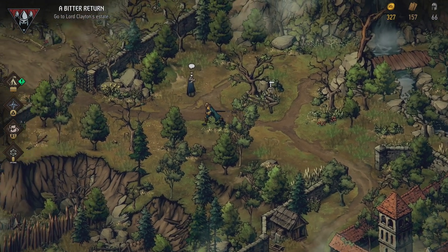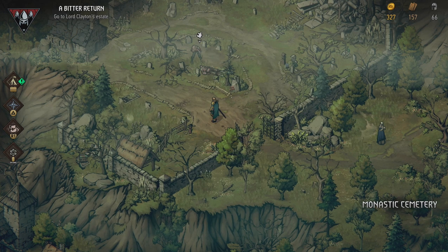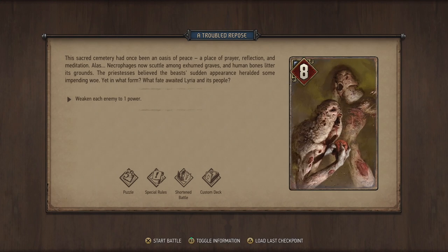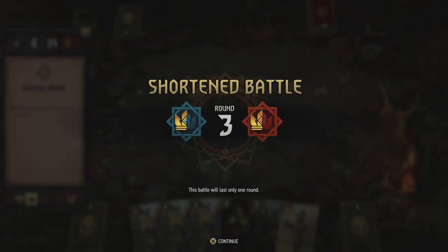Let's dive into this puzzle. What's that — is that a werewolf? This sacred cemetery had once been an oasis of peace, a place of prayer, reflection and meditation. Alas, necrophages now scuttle among exhumed graves and human bones litter its ground. The priestesses believed the beast's sudden appearance heralded some impending woe. Weaken each enemy to one power.